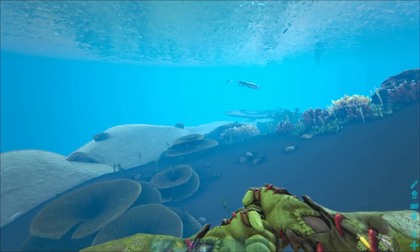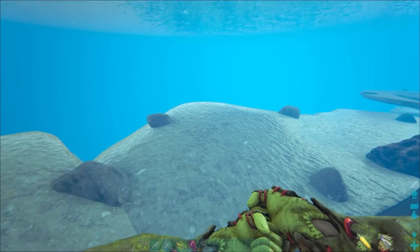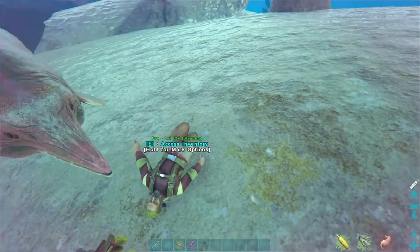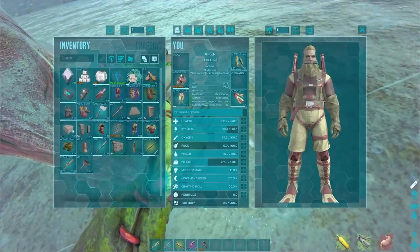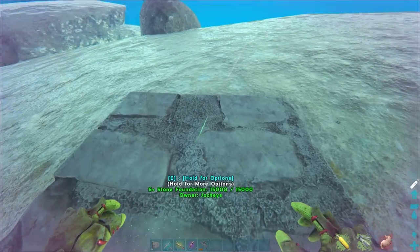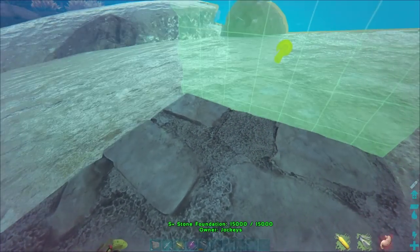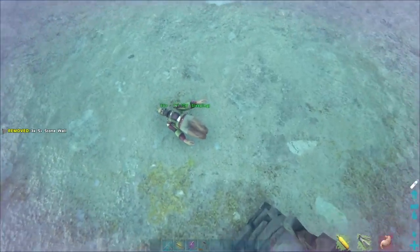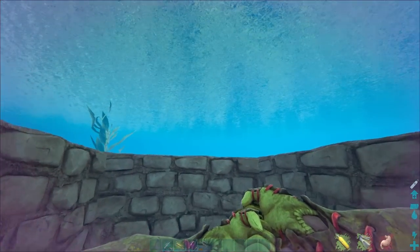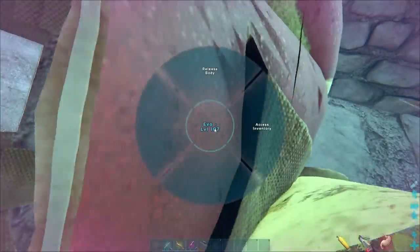We're doing good. I've got to find somewhere we can just plonk a little something something down. You wait there sausage. So we need a base - walls, let's put them on there. One, two, three. Right Evo, I've got it. We're zipping about a bit here. Drag body - let's put you in the little thing. Right there. Release the body!